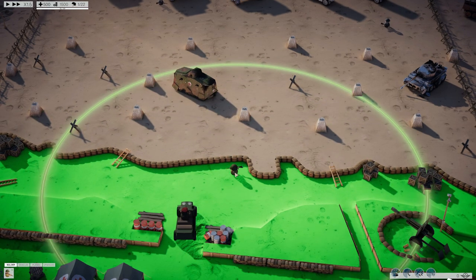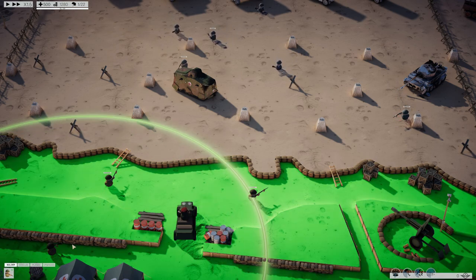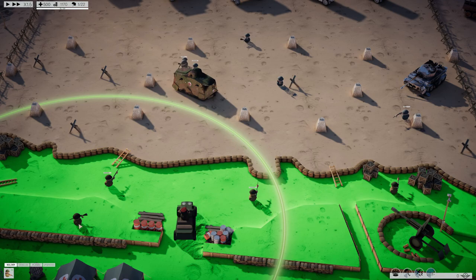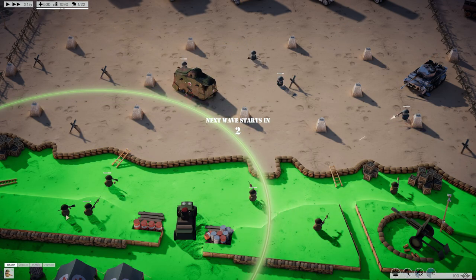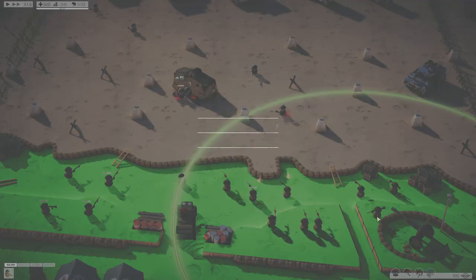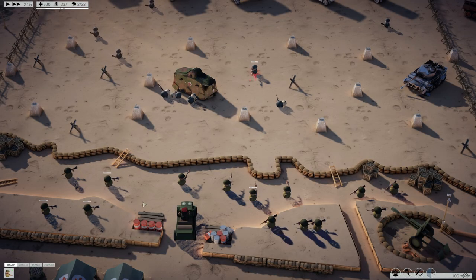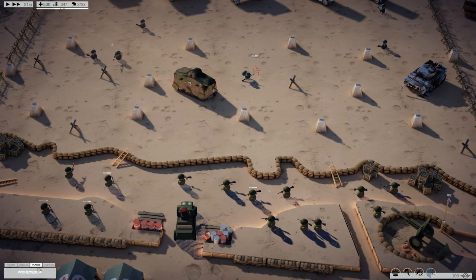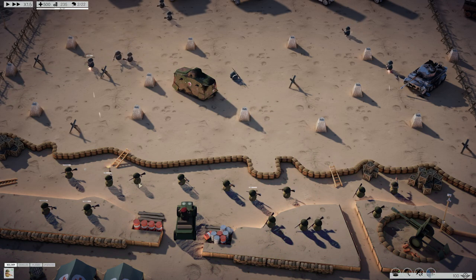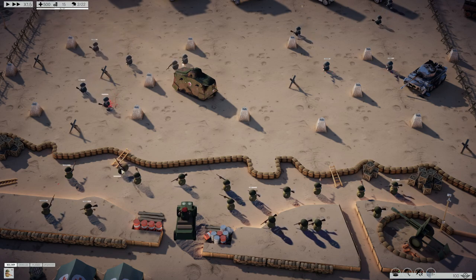Can I only place this in the green area? It's so tiny. I can press the one key to get it. Let's just put a couple down. New upgrade: scoped rifle. New unit type: medic. Wait, did I just pick one of them or did I get all of them?